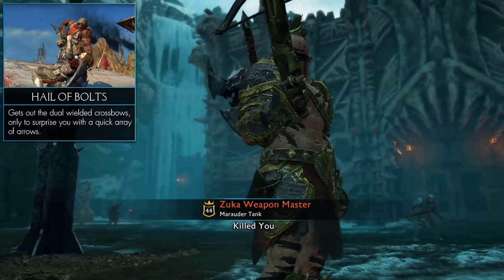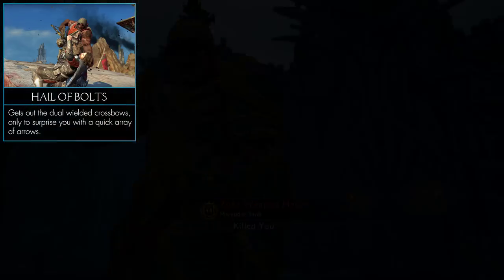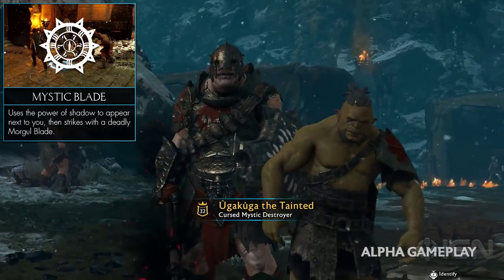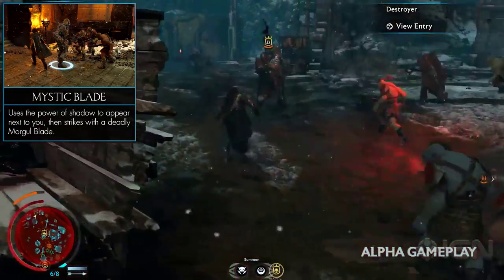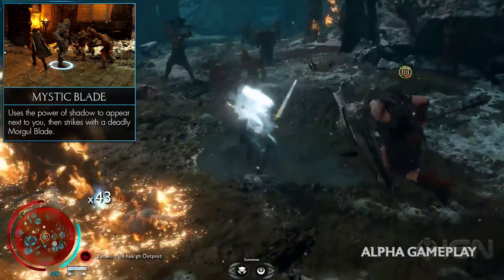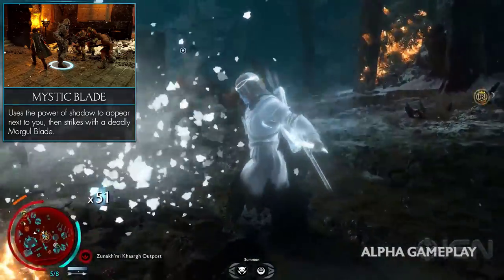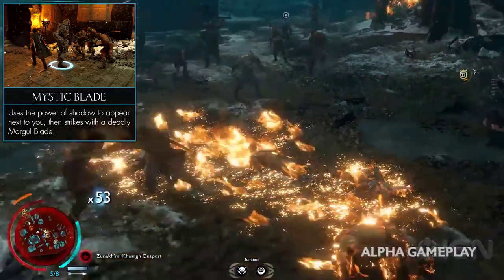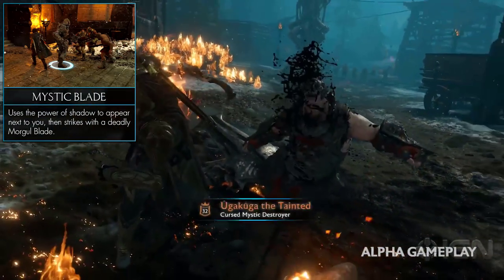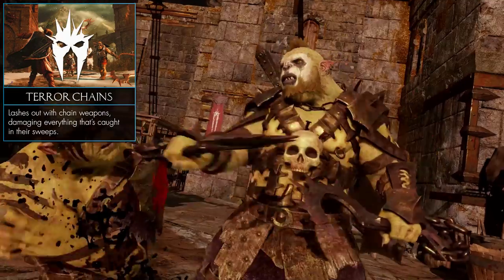From Marauder we move on to the Necromancy tribe, which is of course the Mystic tribe. The Mystic tribe revolves around necromancy and raising the dead. Their special weapon is the Mystic blade ability — it allows them to teleport behind their opponent and stab them with a Morgul blade, dealing curse damage. These Morgul blades are similar to the ones used by the Nazgul when they stabbed Frodo in Lord of the Rings.